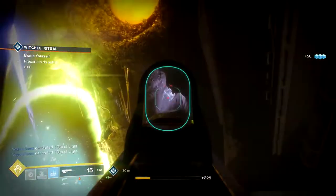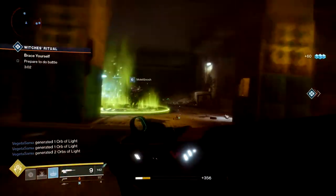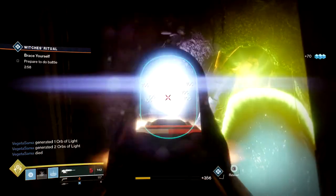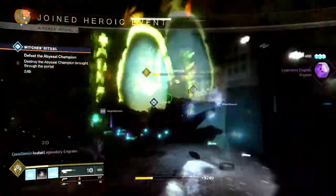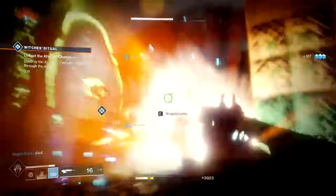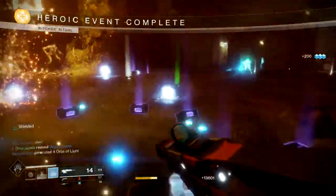After you've killed both witches, you'll see in the tops of the pillars two crystals will spawn with shields on them. Just like the witches, you need to stand on the plates until they are fully illuminated. Once so, destroy the crystals and the heroic public event will begin. A giant mob will spawn. If you stand underneath him when he attacks, you will die. Be careful, kill him, and gain your loot.